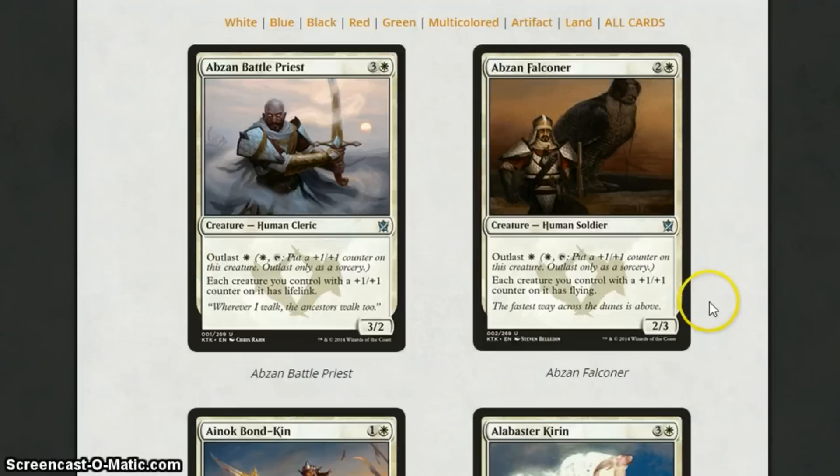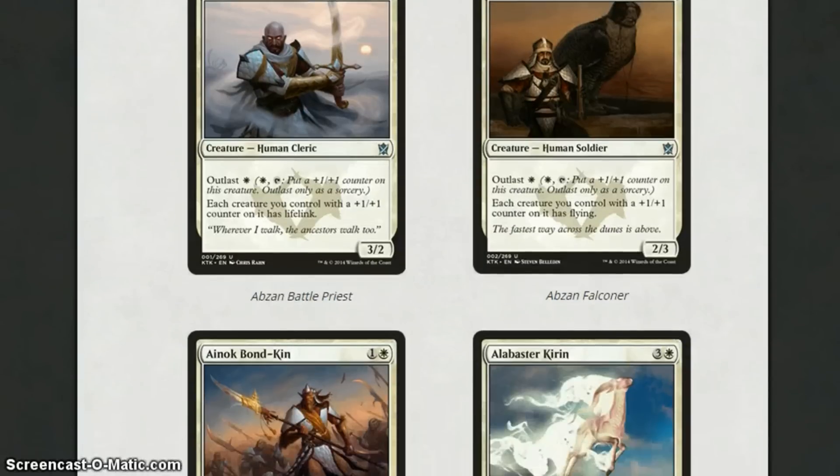Abzan Falconer is 3 mana for a 2-3. Again, the cheap Outlast cost of 1, and each creature with a +1/+1 counter on it has flying. It's a bit like the Battle Priest, however it costs a bit cheaper to play and it gives flying instead of lifelink. There are a whole series of these cards for Abzan in green, white, and black, and they all give different things like flying, deathtouch, and stuff like this.